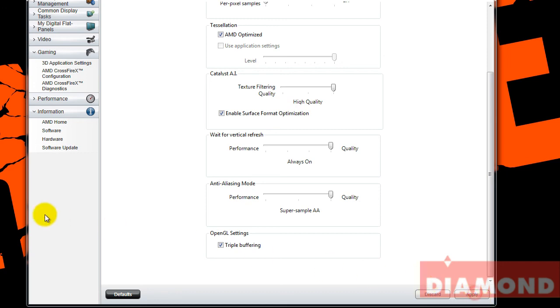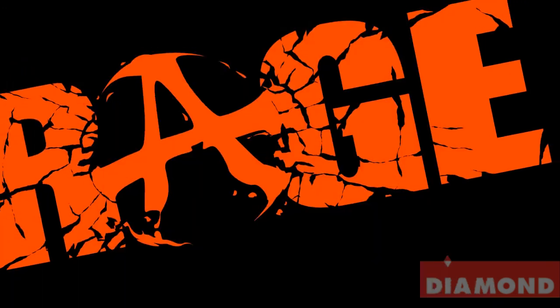You just want to hit Apply in the Catalyst Control Center to save it, and then from there you're pretty much all set.